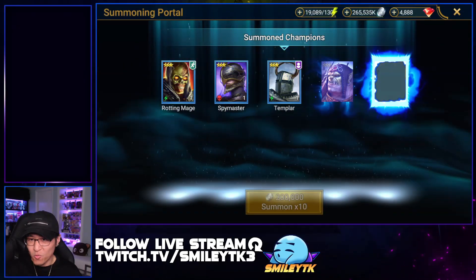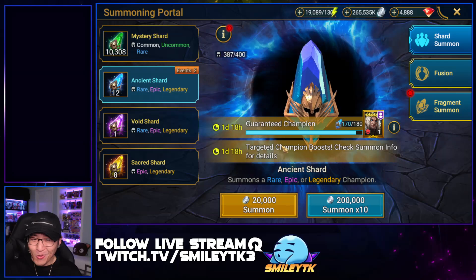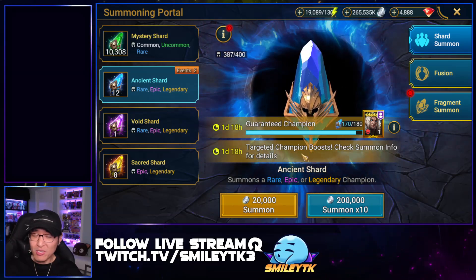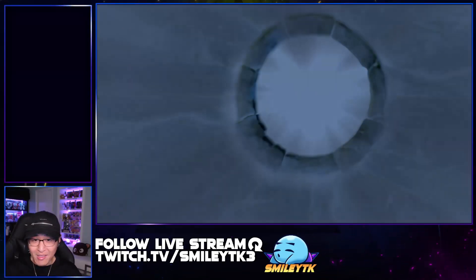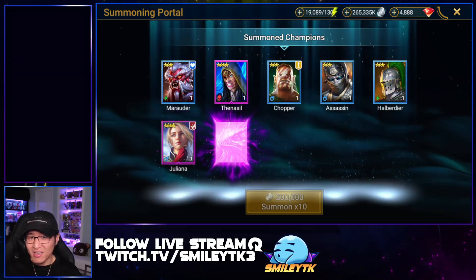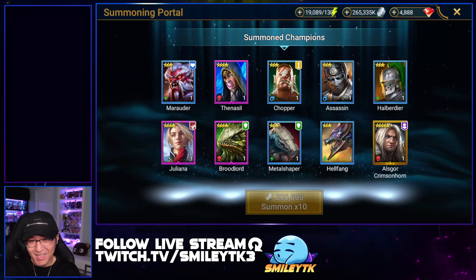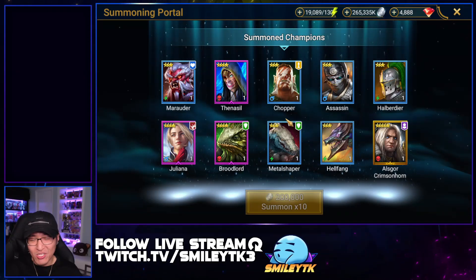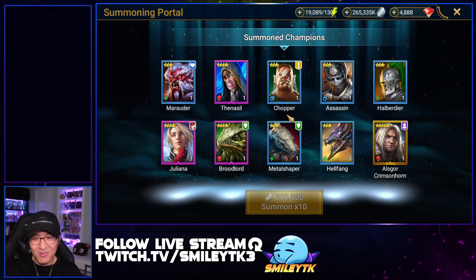I'm feeling a legendary coming soon. Worst case scenario, if we can't summon a legendary here, we can just wait for the next 'get one legendary, get one free' event. And wow — we went 180 deep and didn't hit any other legendary besides Outscore. Those are the odds, guys — it's a 0.5% chance of summoning a legendary in general, basically 1 in 200. Pretty yikes.